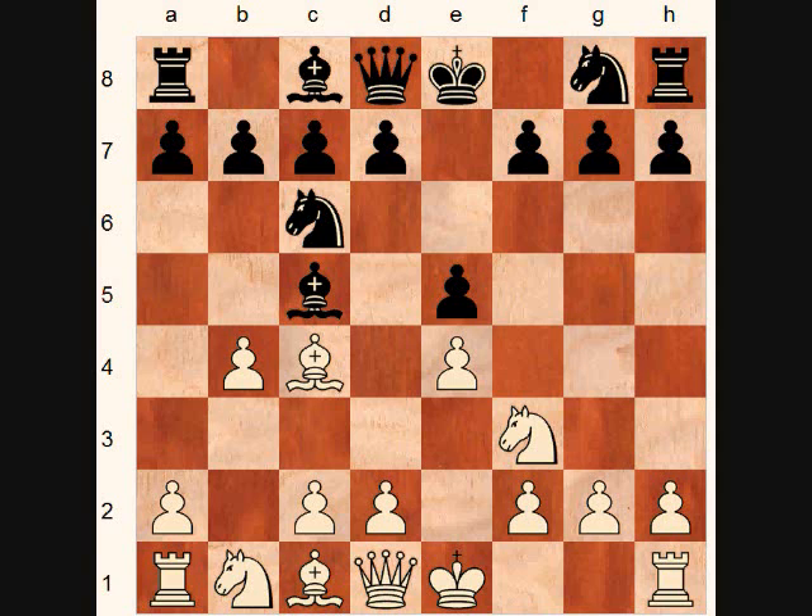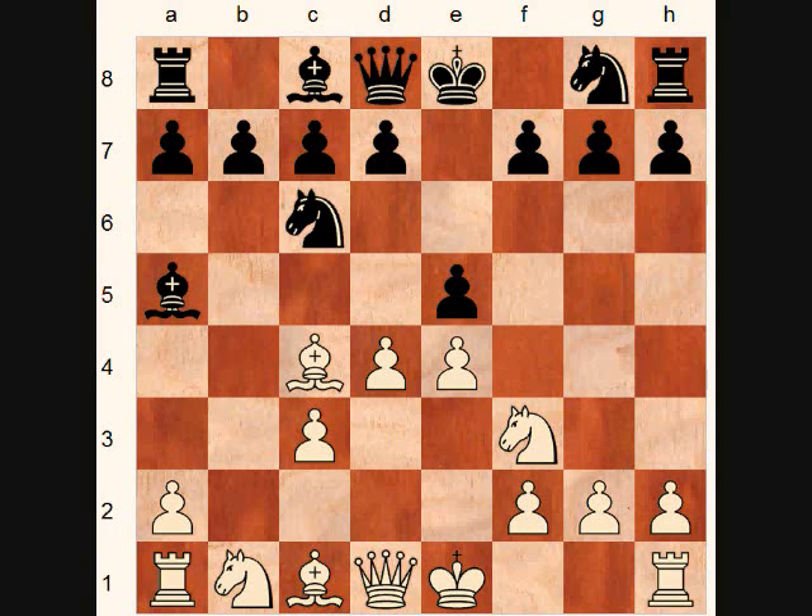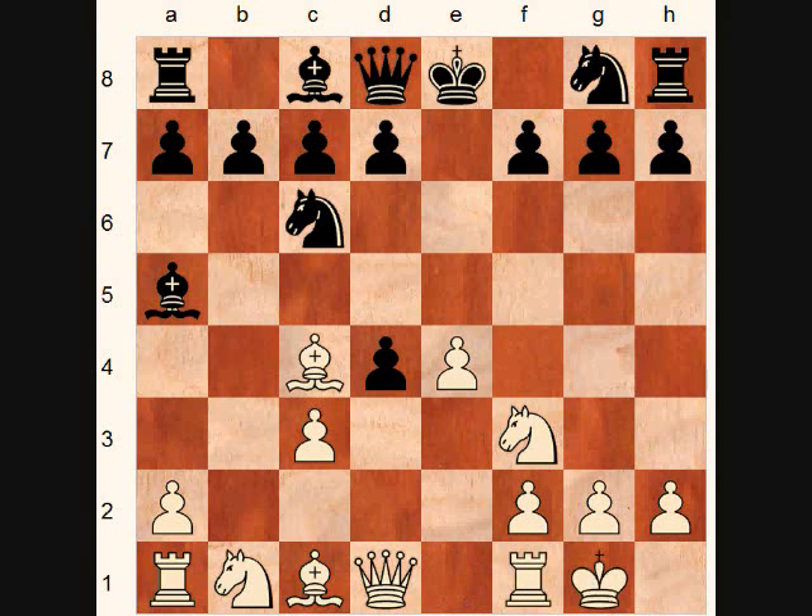Black takes it, bishop takes b4, c3, gaining the tempo, bishop a5, d4, sacrificing another pawn for quick development, e takes d4, castles, d6, c takes d4. So white has a central pawn majority plus a lead in development for a couple pawns.